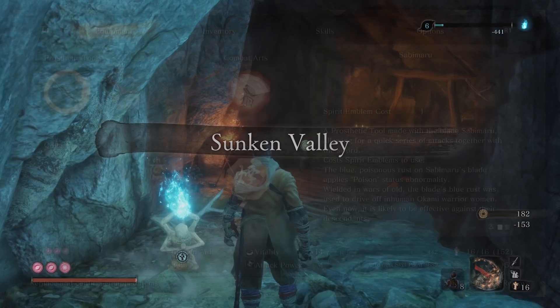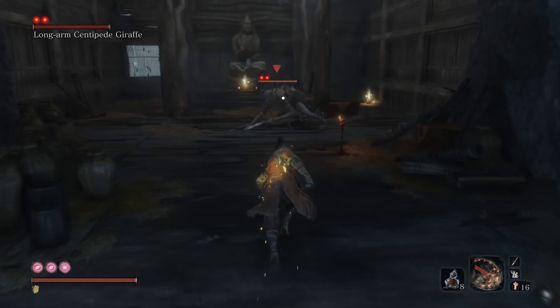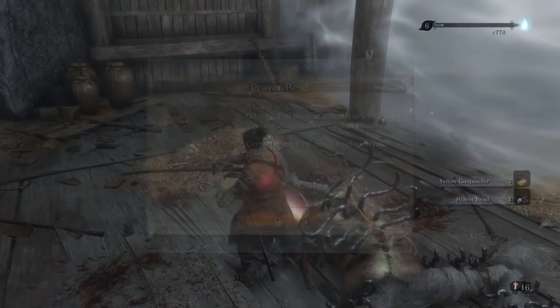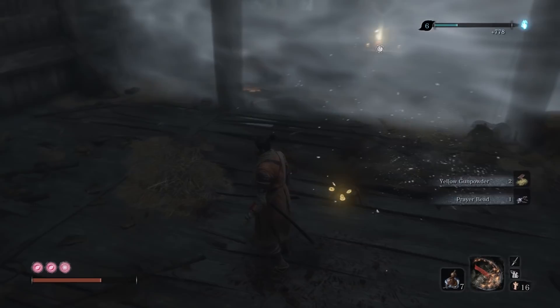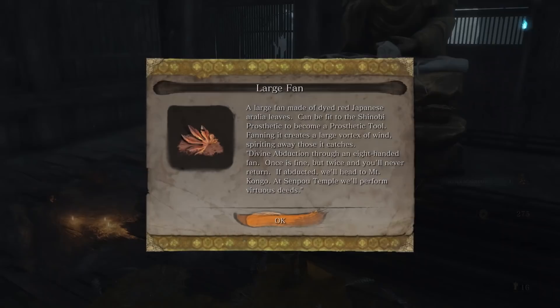To find the Divine Abduction, you have to get access to the Gun Fort Idol in the Sunken Valley. Just follow the direction shown on screen and you'll be able to find it. Be aware you will have to contend with a boss — the Long-Armed Centipede Giraffe blocks the way to the large fan item required for the Divine Abduction. Using firecrackers or the Fistful of Ash item can help deal with this boss, and so long as you're on the ball with your deflections, it's not the toughest one out there. Once you defeat it, loot the item near the statue to collect the large fan, then take it back to the Sculptor and he'll apply it to your prosthetic arm.